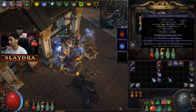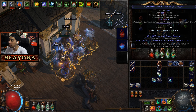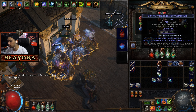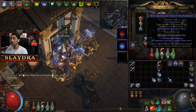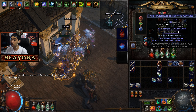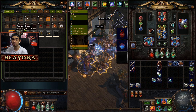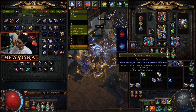Onslaught increases move speed as well as attack and cast speed, but with this particular build we're only benefiting from the move speed. I'm also running a Quicksilver Flask. A lot of people may want immunity to corrupted blood and remove bleed — that's an excellent modifier. You can buy these flasks off players, or just roll them with alterations until you get what you need, like immunity to curses.